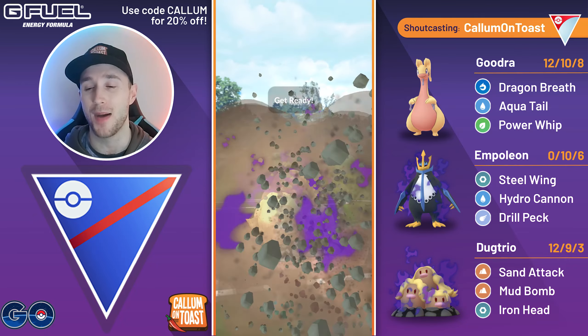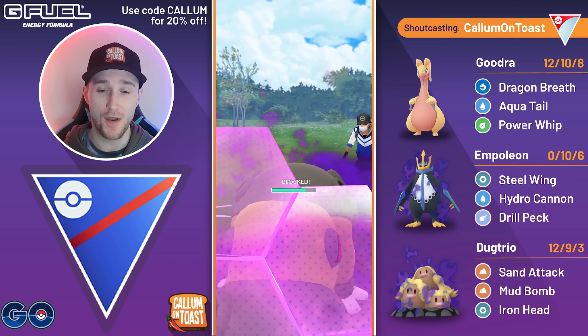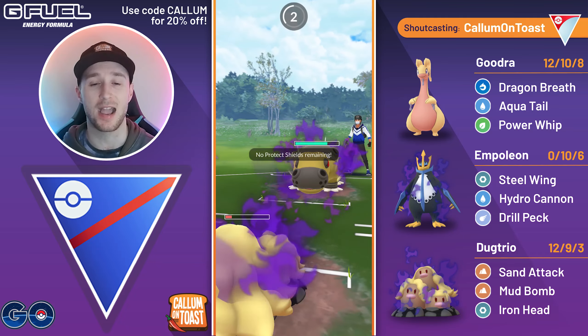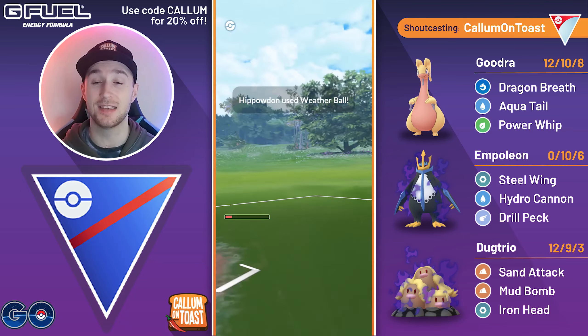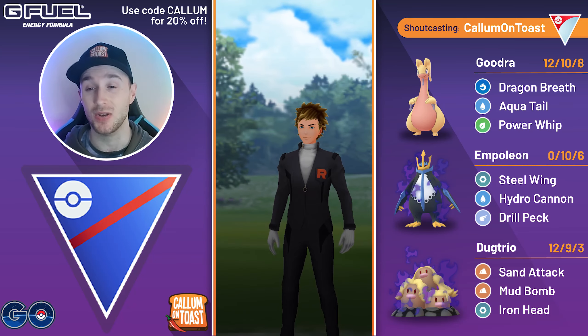But they've got another Shadow Hippowdon in the back, and unfortunately I'm not going to be able to make it to back-to-back Mud Bombs. I go for the first one, but the opponent just barely outpaces me to the second one. It's just a Weather Ball — it is double resisted, but it still takes us out from that range. Unfortunately we do lose yet another game.